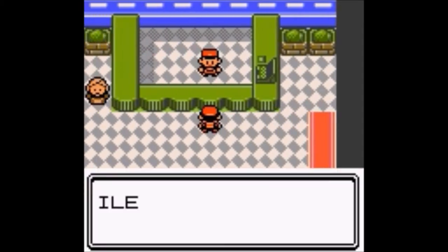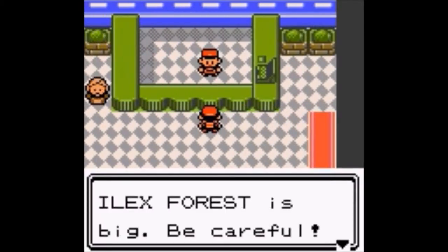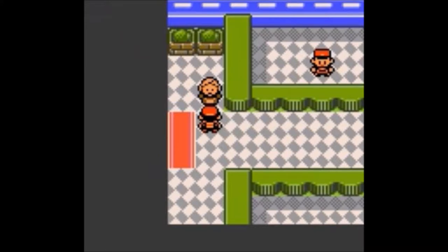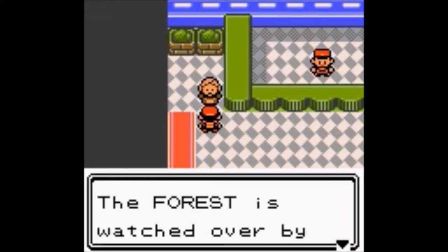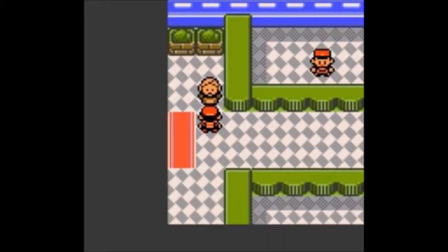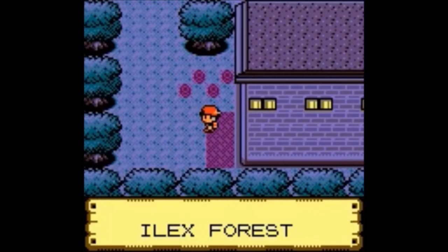Let's go ahead and talk to the guard here. 'Ilex Forest is big, be careful, don't get lost.' And talking to this lady here: 'The forest is watched over by its protector, stay out of mischief.'